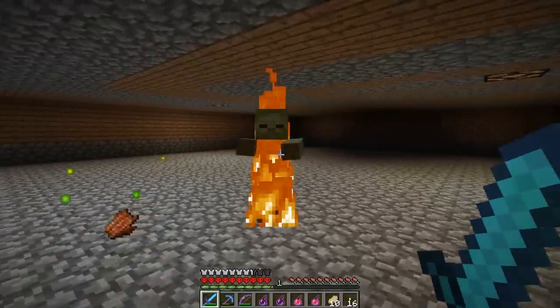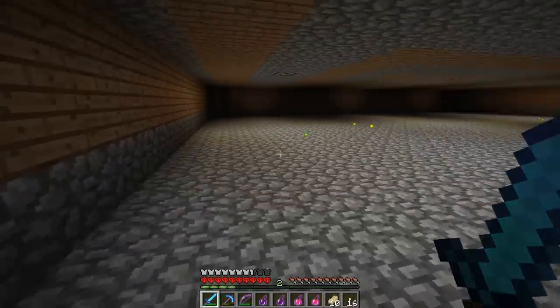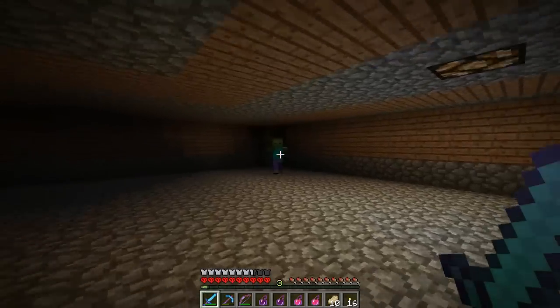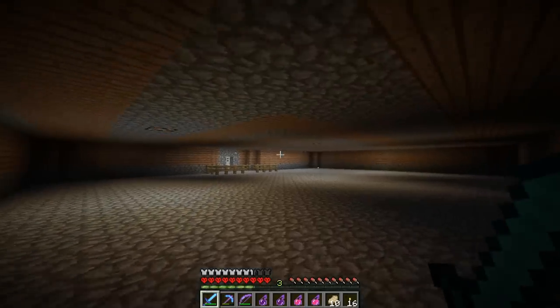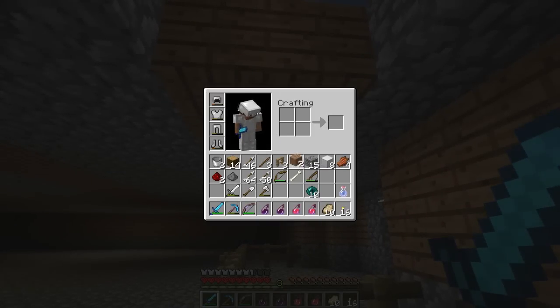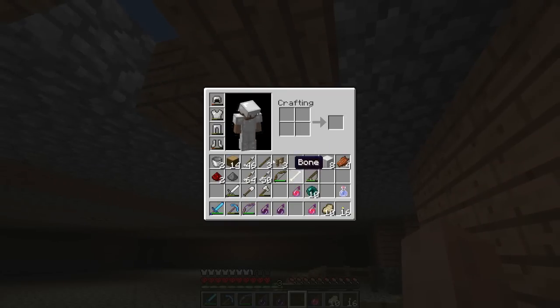The kill box works really well in spawning mobs — a lot of mobs, all the time. Especially when it doesn't have gaping holes in the roof. But I've only seen a few endermen in here still, so I'm trying to find pretty much a better way to find them.